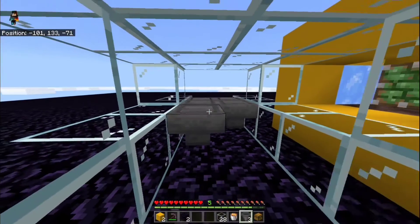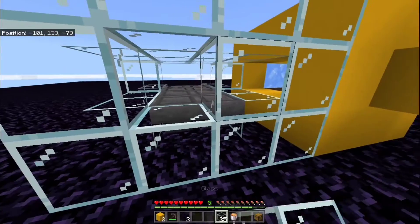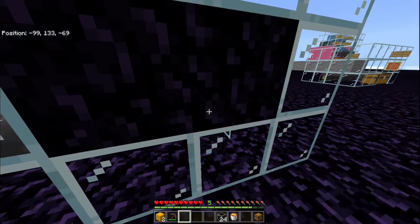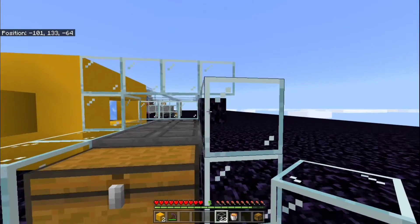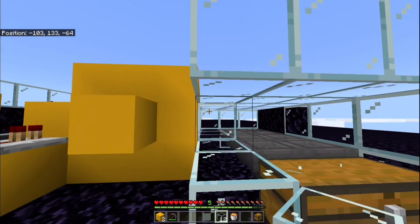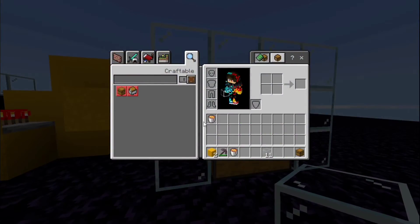Place eight hoppers all facing into the chest and each other, then cover it up. That's almost the farm complete. Place obsidian at the end so your pickaxe will only reach to the last basalt block and it won't break the glass. Cover it up — the only important thing left is placing the lava.